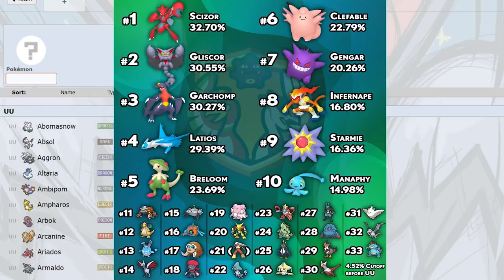Lucario is good versus balances that rely on Scizor, Clefable, and Gliscor. It's faster than Heatran, and Extreme Speed plus SD can deal with Breloom. Gliscor sets typically don't run more Speed than a Jolly Lucario, so a plus-two Meteor Mash — let me run the calc — does 78 to 94% on 244 HP Gliscor with zero Defense investment. With Adamant you guarantee the KO with Stealth Rocks, doing 87 to 103%. Lucario is a strong mon right now.